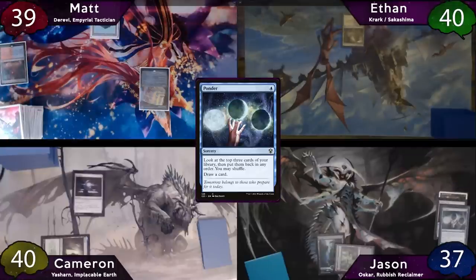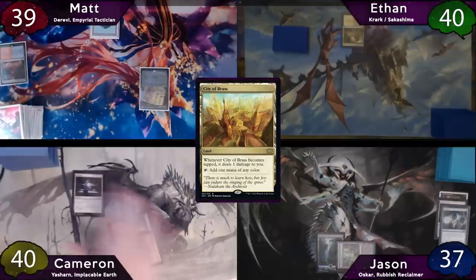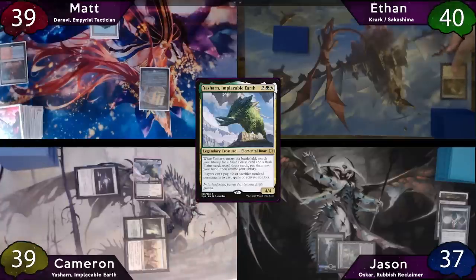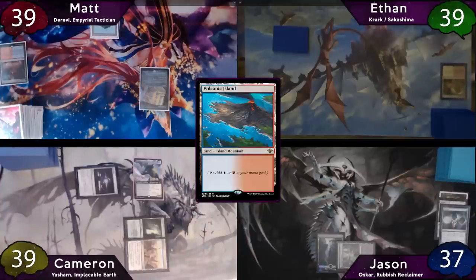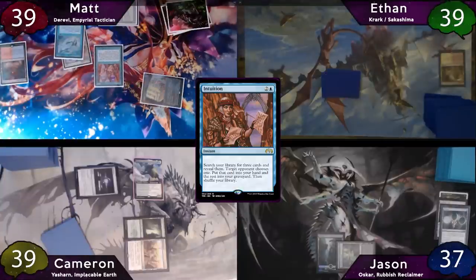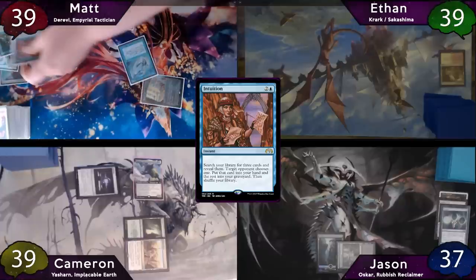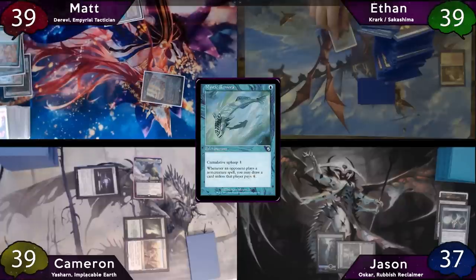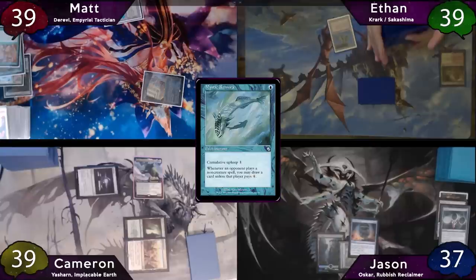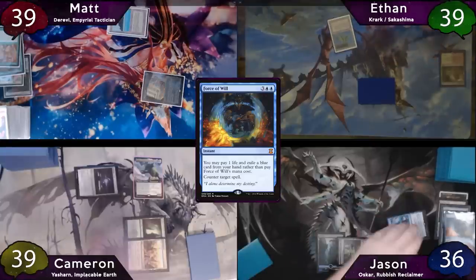He'll pass the turn to Cameron, who immediately drops his City of Brass and then taps for four to cast Yasharn, taking damage to his land. Ethan responds by cracking his Fetch Land for a Volcanic Island. Matt decides to respond to the Fetch crack to cast an Intuition, targeting Cameron. The three cards searched for are Dranith Magistrate, Mystic Remora, and Rhystic Study. After some discussion, the chosen card is Mystic Remora. Then with Yasharn still on the stack, Jason will Force of Will it, paying one life and exiling a Flusterstorm.